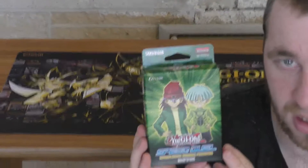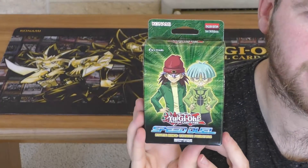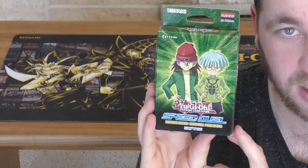Hey guys, SkullerAZ24 here with another Yu-Gi-Oh! pack opener. Today we have a Speed Duel Starter Deck — it's Ultimate Predators. It's a combined deck between Weevil and Rex. Let's get right to it.